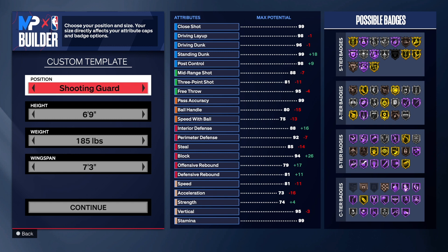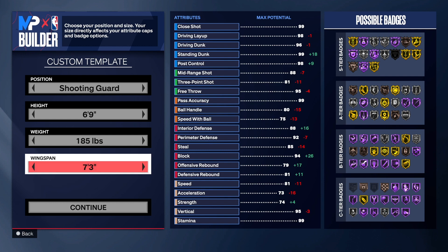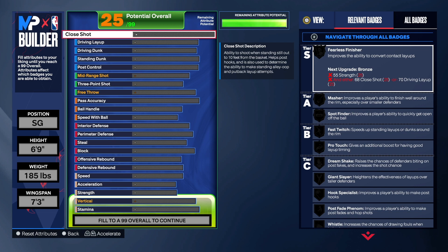With this build we have the infamous Shooting Guard position, 6'9" for the height, 185 on the weight, 7.3 wingspan so we can get some good mid-range shooting and three-point shooting. Let's get into the build.